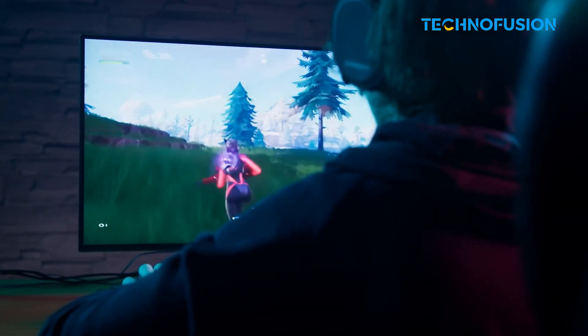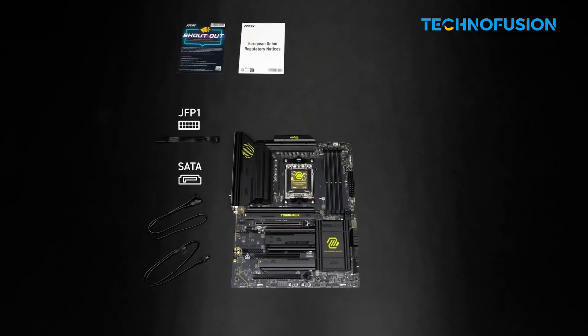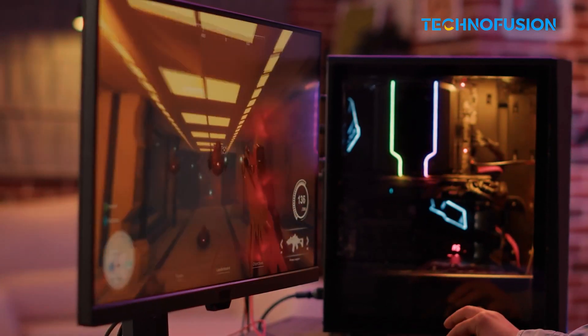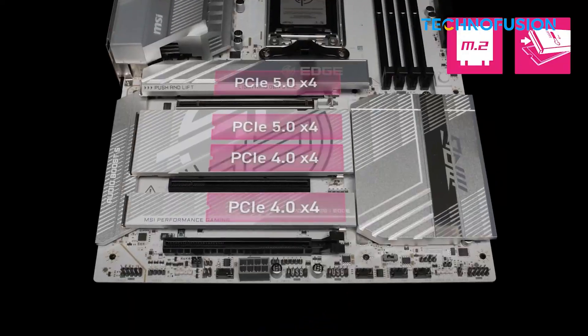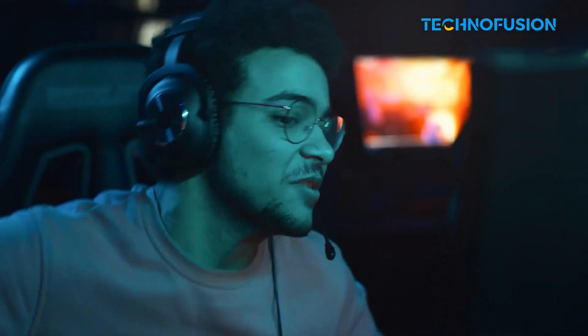Your Ryzen 9950X3D isn't here to play — it's here to dominate. Whether you're chasing raw power with the Crosshair Hero, or balancing cost and performance with the Tomahawk or Prime X870-P, there's a board here built to match your ambition. Want flash and muscle? Go MSI Edge Tie. Prefer quiet reliability? Asus TUF's got you. No matter your build style, one of these X870 boards is ready to unlock everything your CPU can do. Drop your pick in the comments — let's talk rigs.